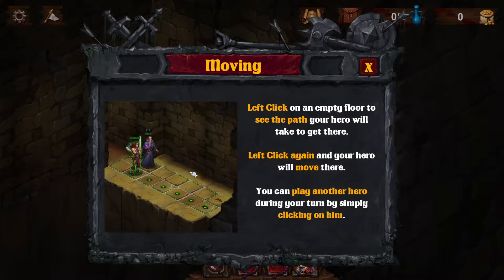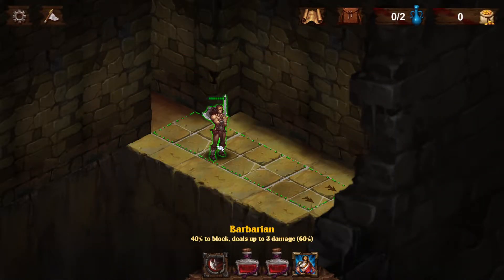Alright, so this is the tutorial — moving. Left-click on an empty floor to see the path your hero will take there. Left-click again and your hero will move there. You can play another hero during your turn by simply clicking on him. So right now we have one hero — a Barbarian, 40% to block, deals up to 3 damage.